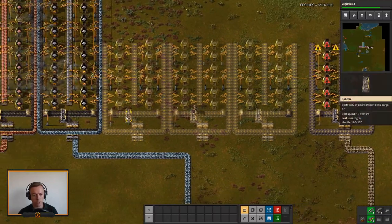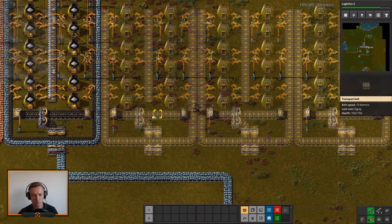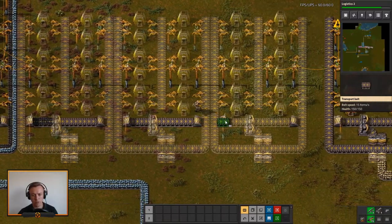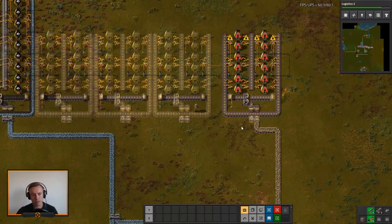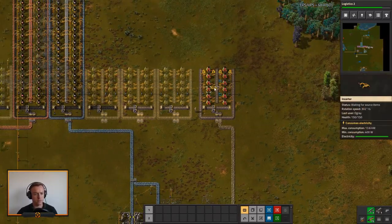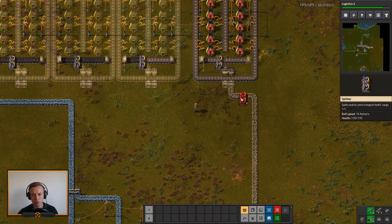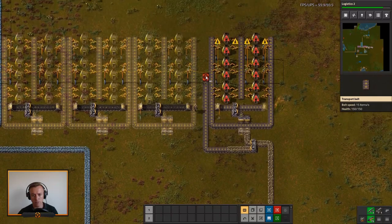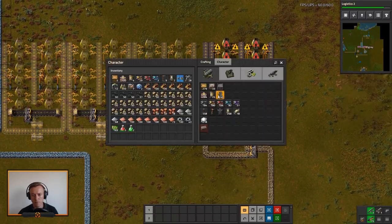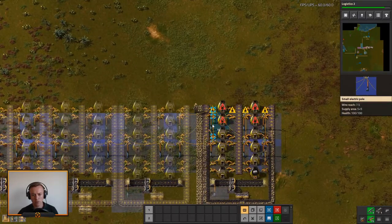Let's get all of the coal hooked up correctly. Let's look at coal flowing down this way to right here — that is looking somewhat decent. I also want to split this one off and go down this way, since I know we will need stone on the main bus going forward. That is all of our stone bricks sorted.